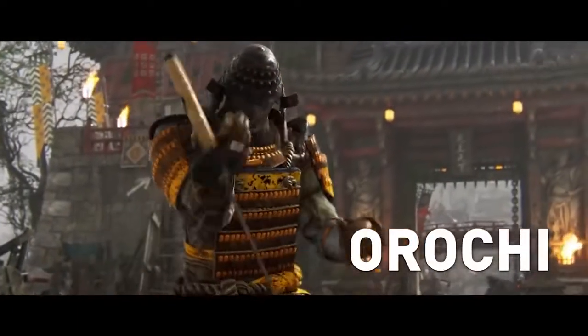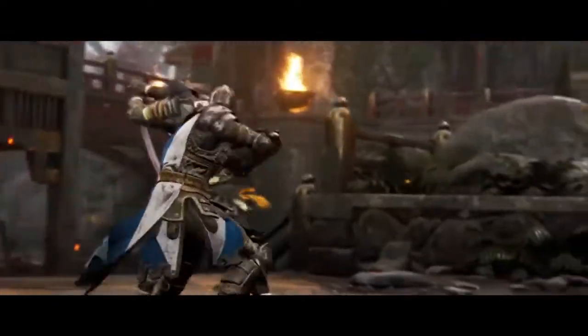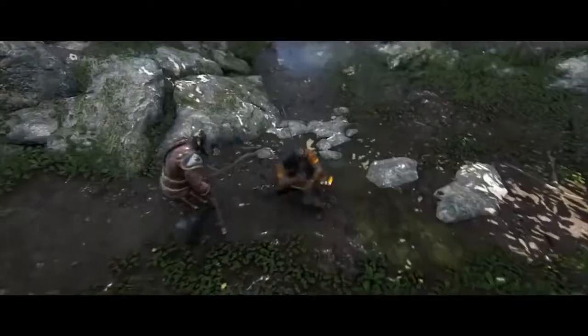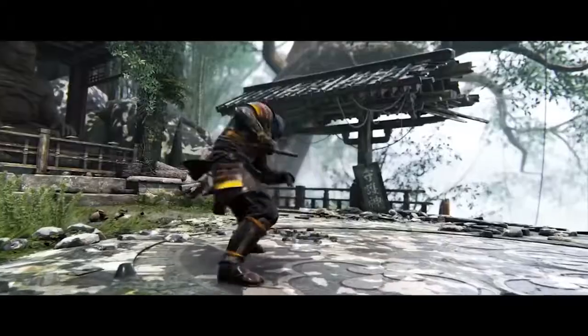My personal favorite is the Samurai Orochi, a swift assassin that has a longer range than the Berserker and the Peacekeeper but also a deadly parry. Reaction is key for a good counter attack and to interrupt enemies, but dodging is also smart to then follow up with a charge and an attack.